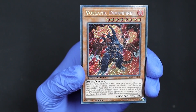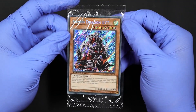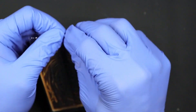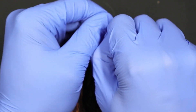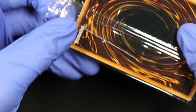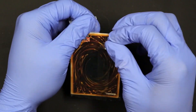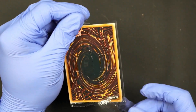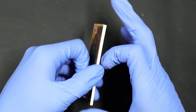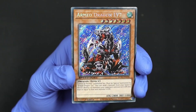And a Volcanic Doomfire — that's it for the first pack. All right, next promo pack, starting it out with Armed Dragon Level Seven. All right, this is how it's gonna be, huh? We're really fighting over here, my goodness. Starting it off again with Armed Dragon Level Seven.